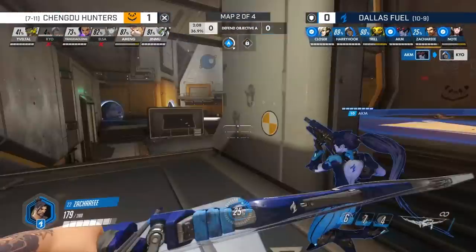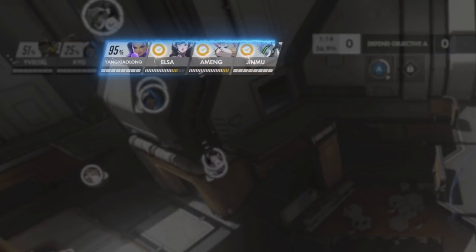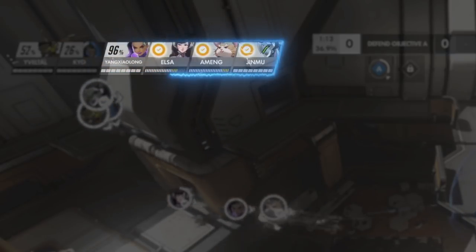To set up this play, we're on first point and Chengdu only has about two minutes left on their attack. Chengdu has EMP, Wrecking Ball's Mines, D.Va's Self-Destruct, and Genji's Dragon Blade.